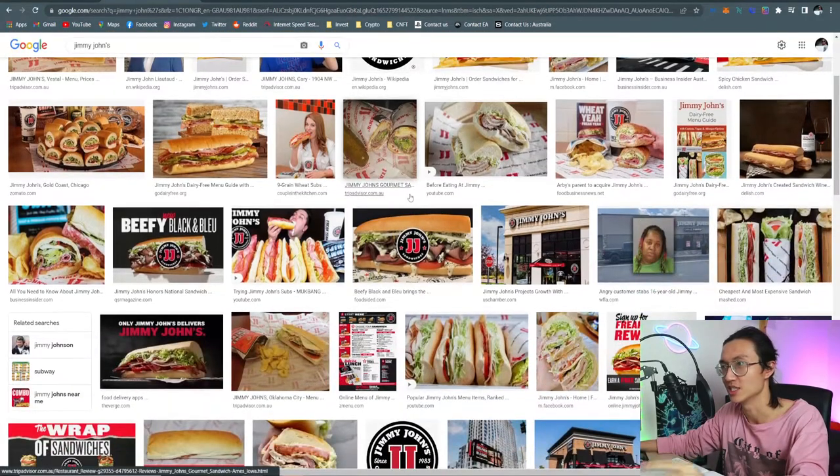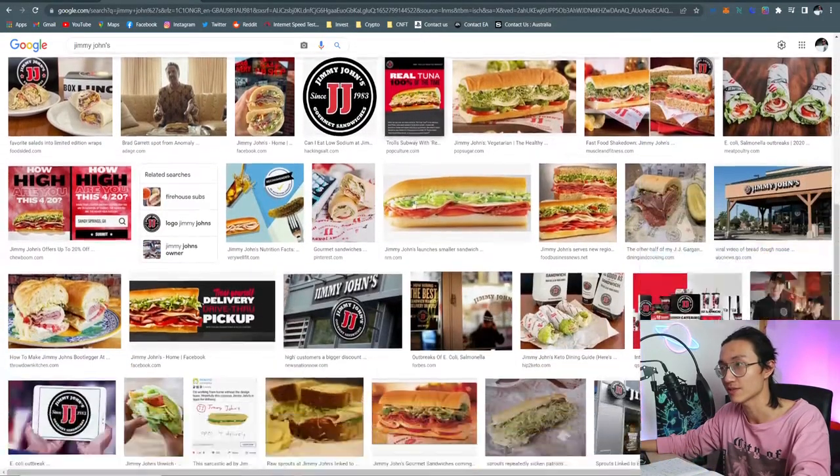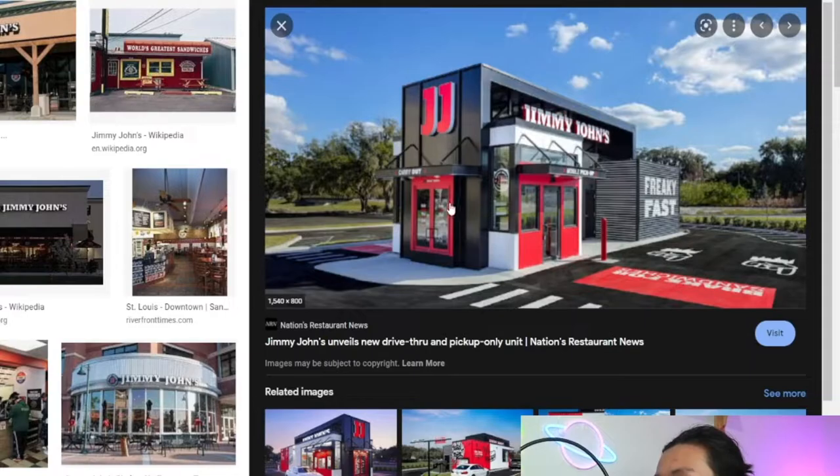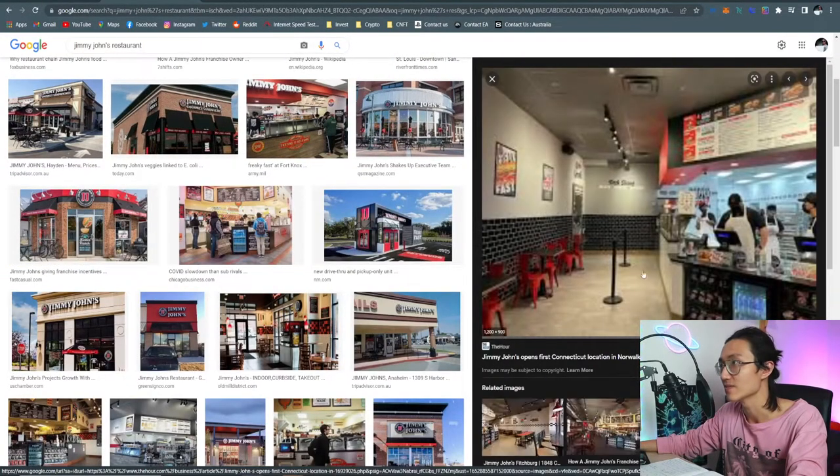I want to take a look inside Jimmy John's restaurant to see whether it looks exactly like the one in the metaverse. The outside looks really similar to the metaverse ones. But the inside - the inside has some similarities.